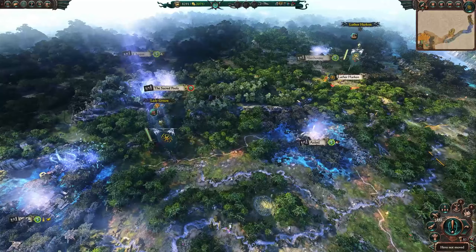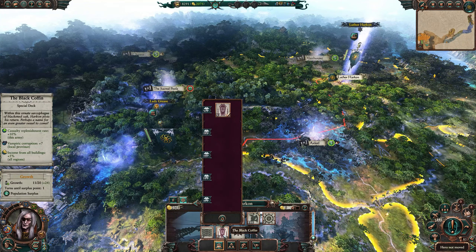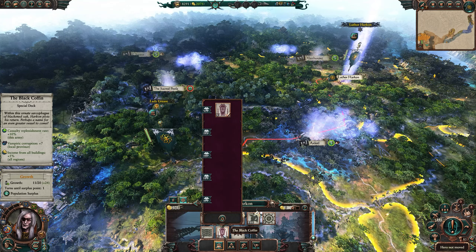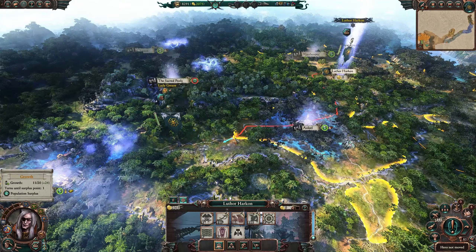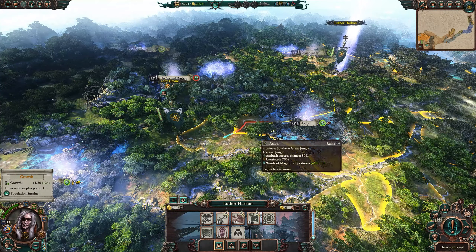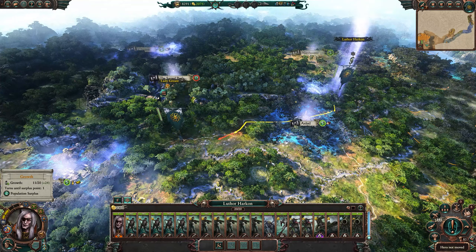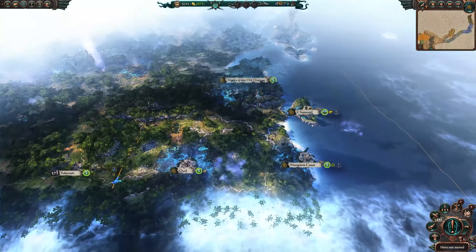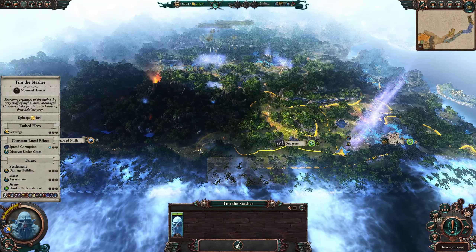Luther has just got his building built — the special deck. 10% replenishment rate, 7% vampire corruption, and 5% income increase from all buildings. We were at 1,200 income at the end of that turn, now we're at 2,000 — that could be because of that building. I'm not going to search the ruins as we pass by — just want to get up here and get involved. We can also bring Tim the Stasher up now.